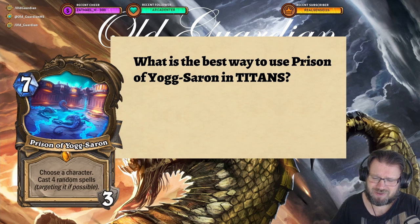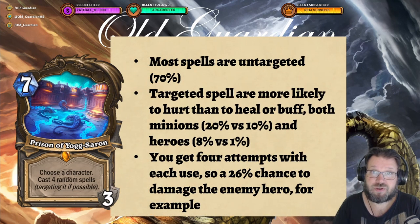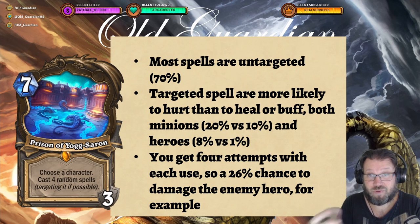That means there's quite a lot of variety in what can happen when you use Prison of Yogg-Saron, but there are also some common themes. First of all, even though you choose a character and cast four random spells targeting that character if possible, most of the spells are actually untargeted. 70% of the spells in the game cannot be targeted, so it doesn't matter that much where you point your cursor. You're usually going to get two or three untargeted spells and only one or two targeted spells out of Prison of Yogg-Saron.